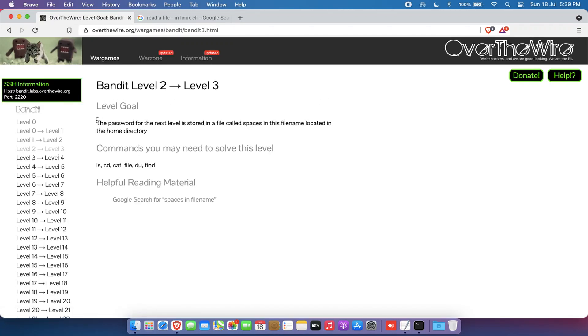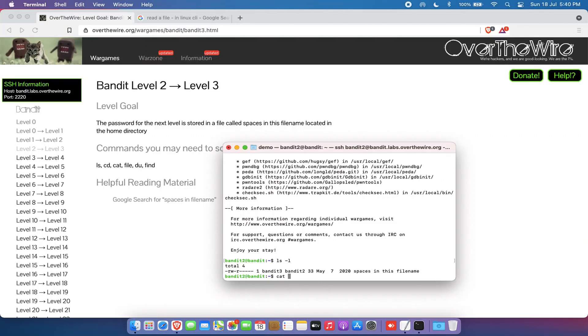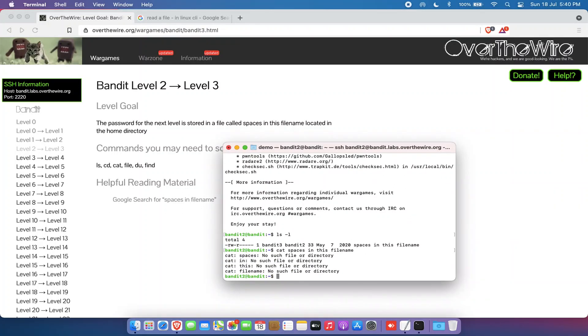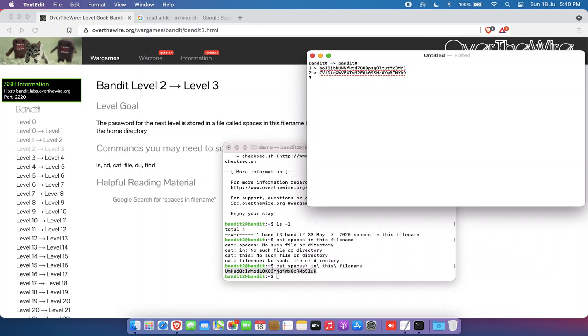Let's log into bandit2 and head to level 3. The password is stored in a file called 'spaces in this filename'. Running ls -l confirms the file exists. If you try cat with the name as-is, cat tries to read four separate files because it treats the spaces as separators. To escape this, use backslashes before each space — that tells cat to read the whole thing as a single filename — and we get the password.